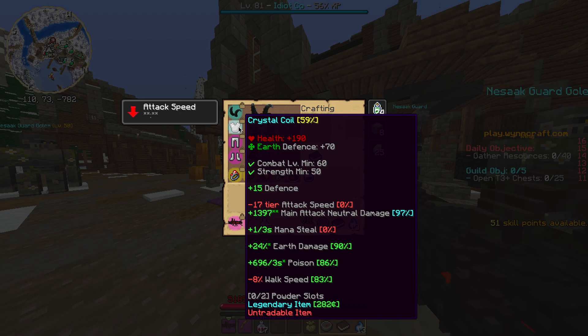Next, we have the Crystal Coil, which is going to give us crazy main attack neutral damage, decent poison, as well as a lot of skill points. This is going to be obtained by killing the Magma Stream core boss in the Volcanic Isles. There's not going to be a replacement for this item given that it is a boss altered item, so you're just going to have to go kill him.